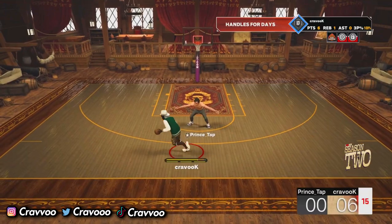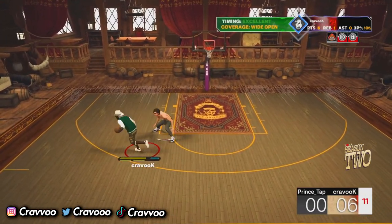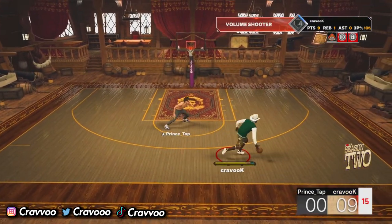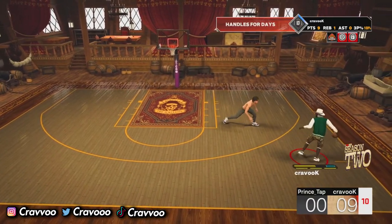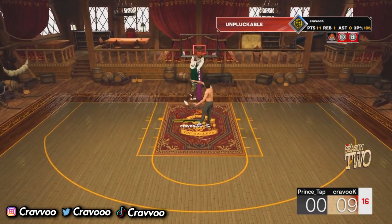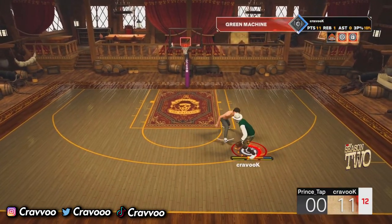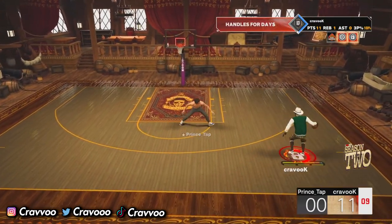Everybody falls for that spin back — if you ain't doing that spin back, you better hop on it. That works every single time. Bro still playing me back but I'm just hurrying up and getting to the bucket. As you can see, the score is 11-0. Bro is trying his best to get the ball but it went out of bounds on him.